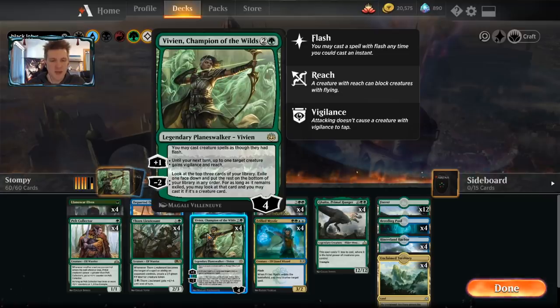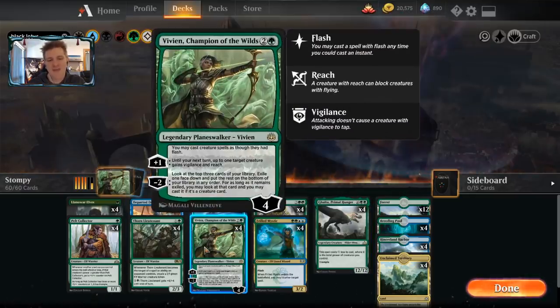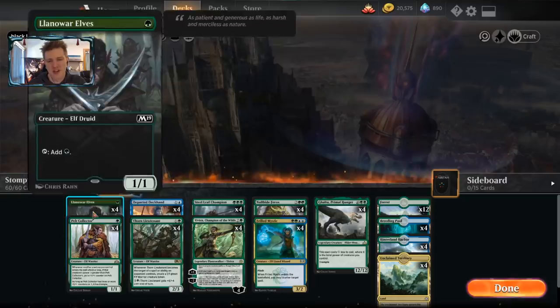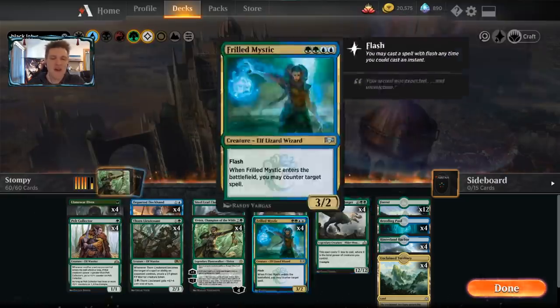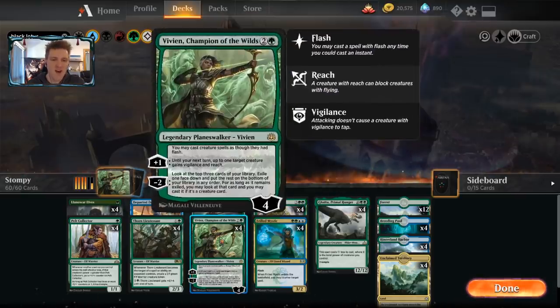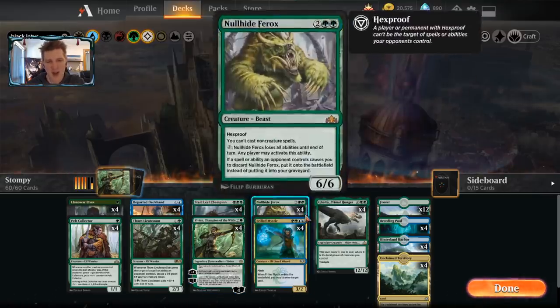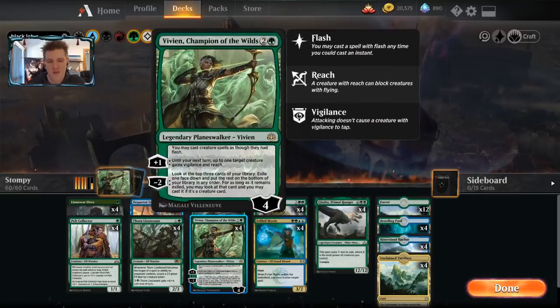I also want to use the minus-two to gas up harder and have more game against control. The minus-two helps you find more creatures and have the right creature at the right time, which adds a lot of dimension to the deck. Vivian is a slight nombo with Nullhide Ferox - your Ferox either has to die or Vivian has to come down first - but those things are a small price to pay for the power she presents. It's hard to quantify Vivian until you see her on the battlefield.